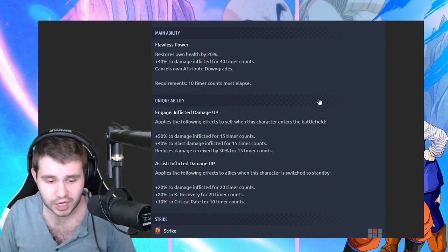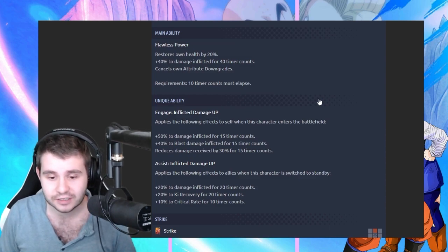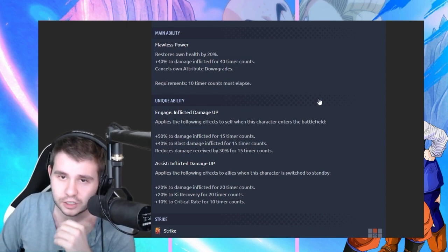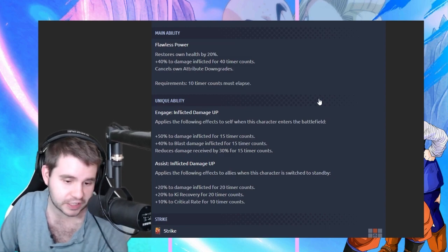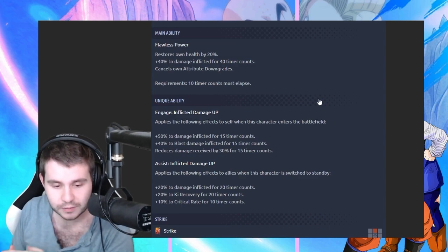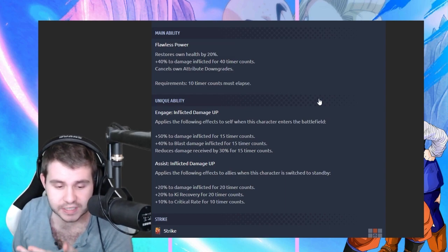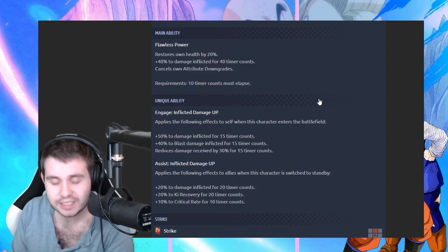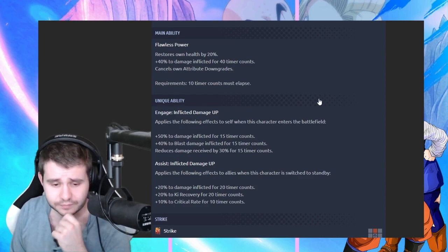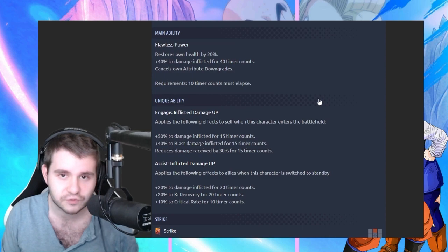And then we got the assist, Inflicted Damage Up — applies the following effects to allies when this character is switched to standby. This is actually legitimately pretty good, because I feel like the only purple that I usually see in a God Key team is Ultra Instinct Goku. So this is a decent substitute, considering the fact that he's buffing the team. 20% to damage inflicted, ki recovery, and critical rate. The critical rate is nice that it's at least 10%, but it won't go off as much as you would like it to. This is a nice free-to-play option.